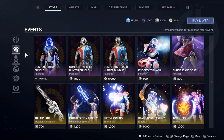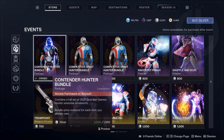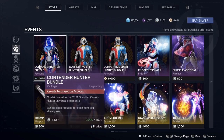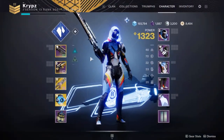If you're new to the game, you can go to the Events tab in the store. It's the Contender set for each class and you can either purchase it for 1500 Silver, which uses real money, or you can purchase it for 6000 Red Dust for each set. Moving straight into the hunter set — just ignore the weapons and other cosmetics as I'm just showing the armor here.